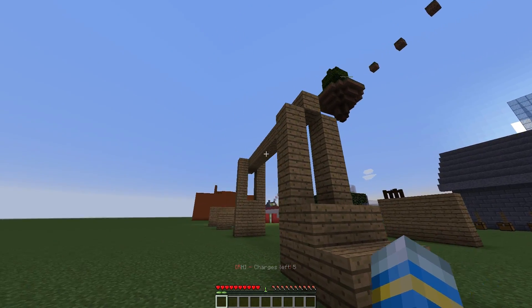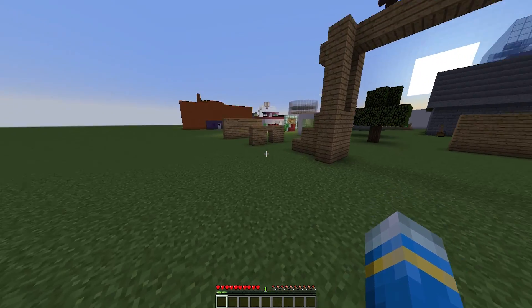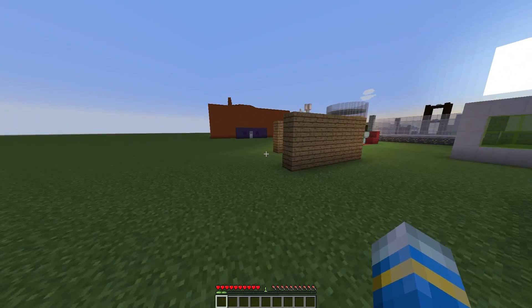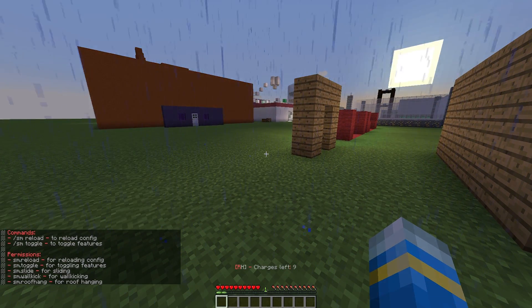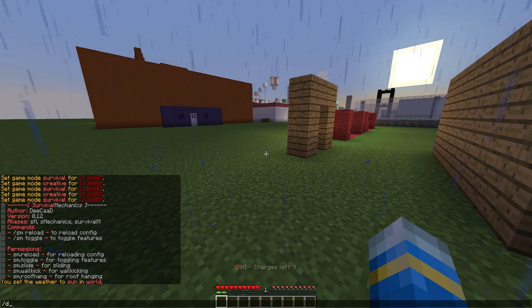There we go, that's how you do the roof hang. You can also toggle the features on and off, which is pretty cool, by using the SM command — that's the main command. You can do toggle if you have that enabled in the config file.